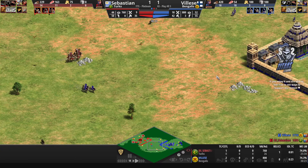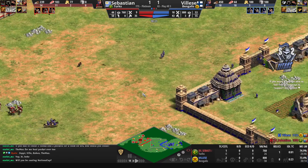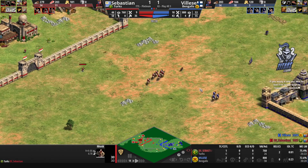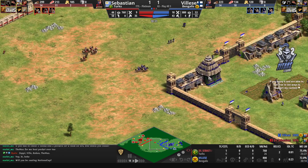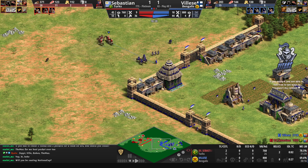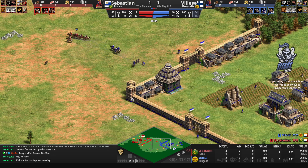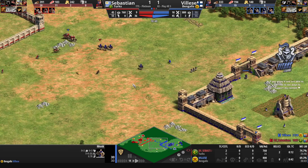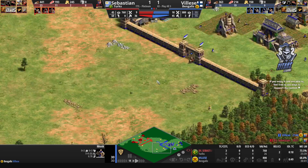Conversions are coming up but they are not connecting. Sebastien is still looking stronger by every count — he's been the only player collecting relics so far. But there is one relic coming in right now from Vileza, so it's going to be two to one in favor of Sebastien.